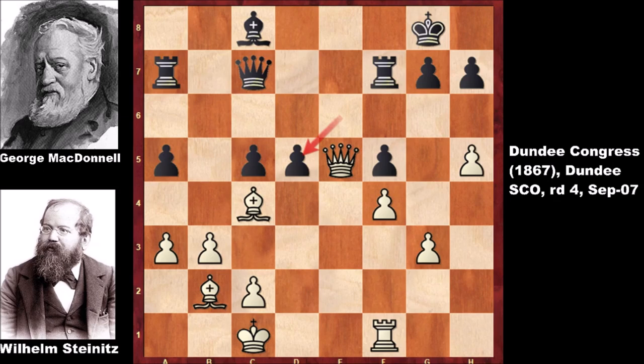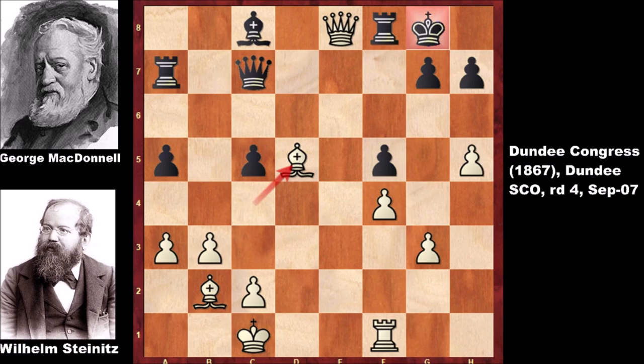The follow-up is very simple — checking and kicking the king. The only defense is with the rook, and Bishop takes on d5. Where is the king going? We have blocking with the queen, and if running away with the king then capturing the rook — Queen takes on f8 checkmate.